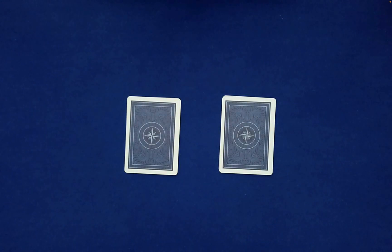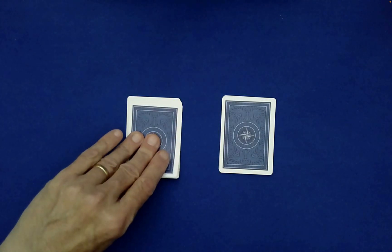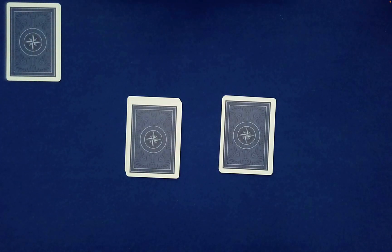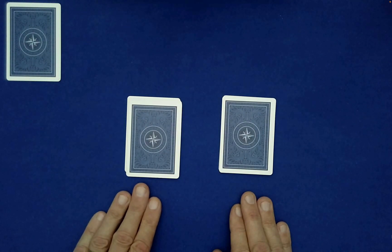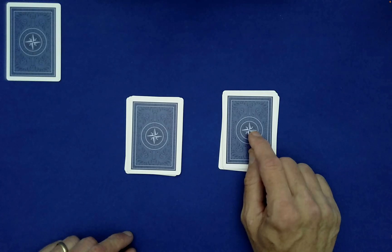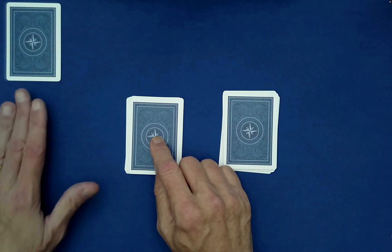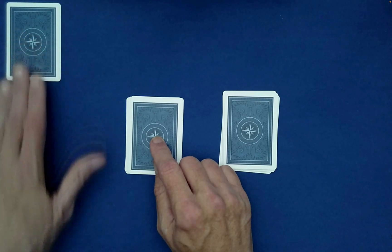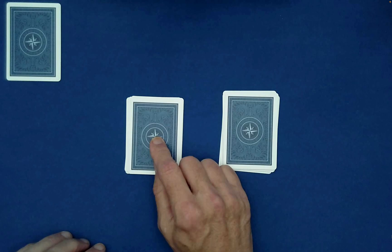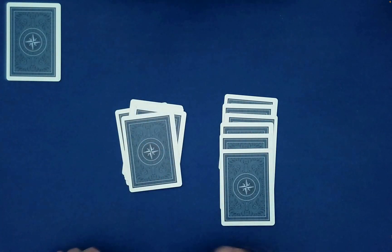Have the spectator randomly choose the top card of either packet and set it aside. Now you need to decide how to stack the remaining piles. We have six cards in one pile and five in the other. If you stack the larger pile on top of the smaller, then after the next step you'll want the top card as the one to set next to the chosen card — hoping they match as companion cards.